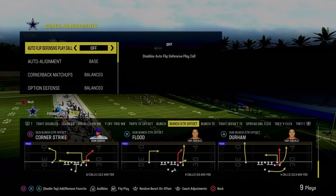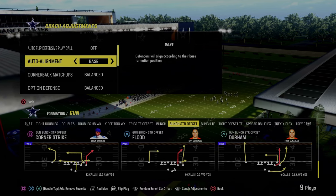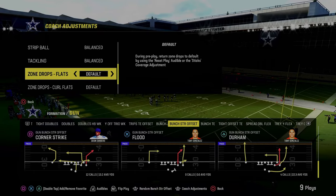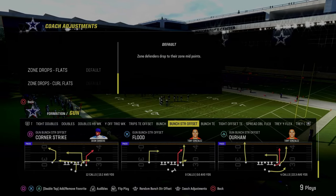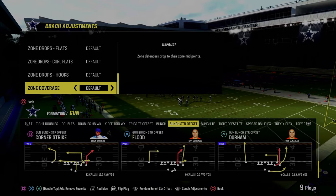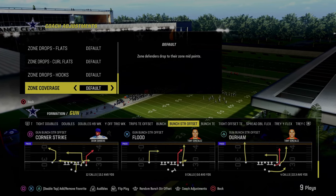The coaching adjustments for this defense: we're going to have our auto flip defensive play call off, auto alignment set to base. Really important — everything else is going to be on default or balanced, including zone coverage. You do not want this on match. If you put this on match you will run the risk of your outside thirds basically getting bombed over the top for a one-play score.